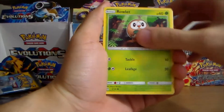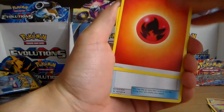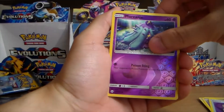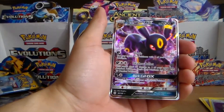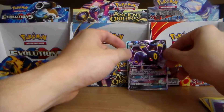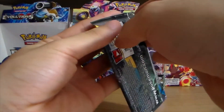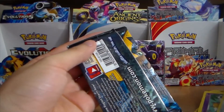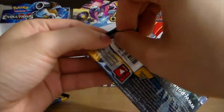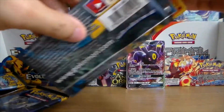Pack four: Rowlet, Drowzee, Cutiefly, Makuhita, Snubbull, Fire Energy, Potion, Hypno, Switch, reverse Primarina, and an Umbreon GX! I don't think I have the Umbreon GX — that is awesome! Halfway through and we have a hit. If my math is correct, the second half should produce another hit.